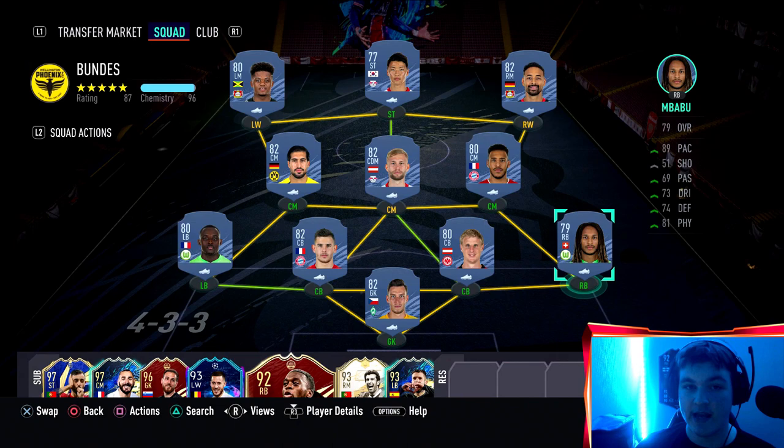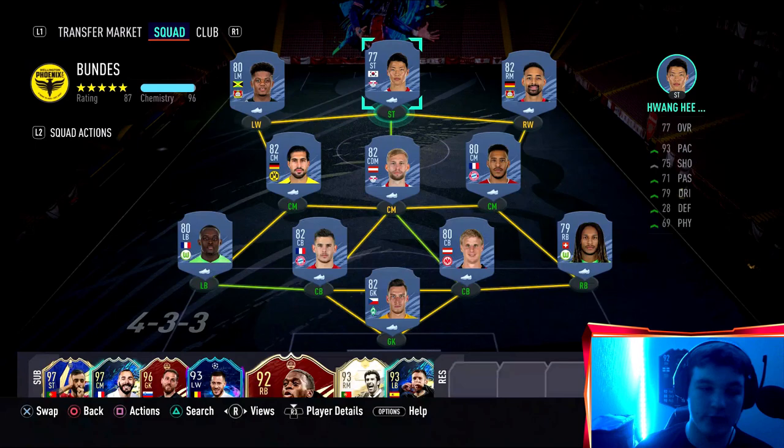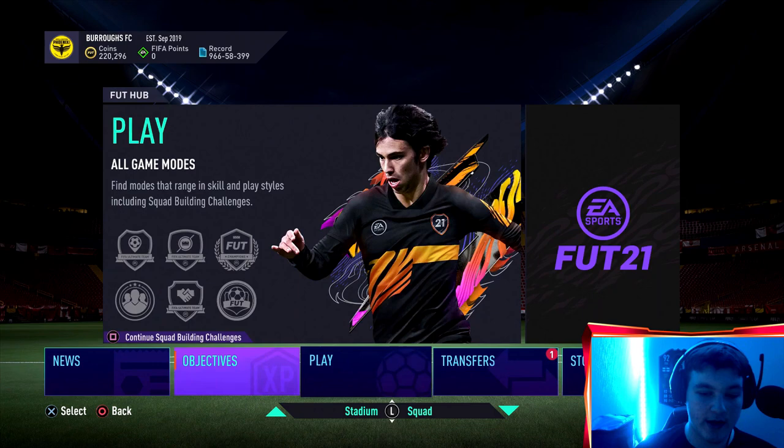The third and final tip is chemistry styles. Chemistry styles are crucial - take Wang Hee Chan for example: 93 pace, his shooting's not amazing nor is his dribbling, so just slap a finisher chemistry style on him. Costs you 200 coins or you'll probably have lots of them in your club. According to Footbin, with a finisher chemistry style applied, Wang Hee Chan will go to an 82-rated striker in game, which is a significant boost compared to a basic normal chemistry style. Get your chem styles on them - they don't have to be the exact right ones, you don't have to go out and buy shadows, just any chem style is better than none.